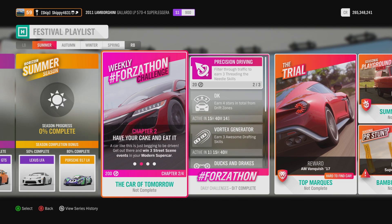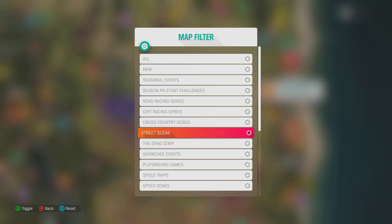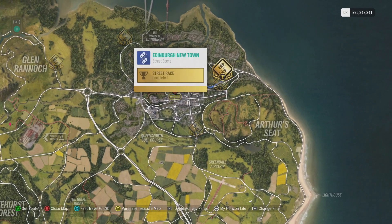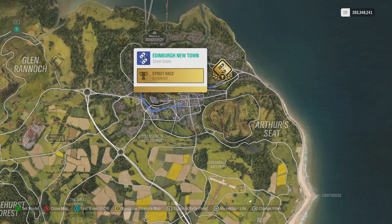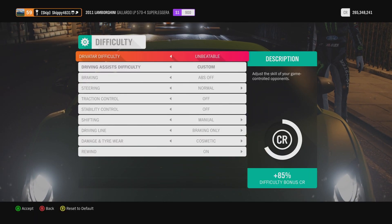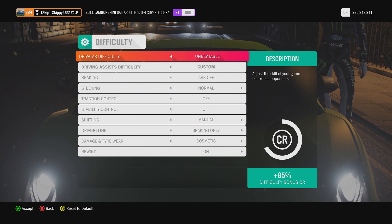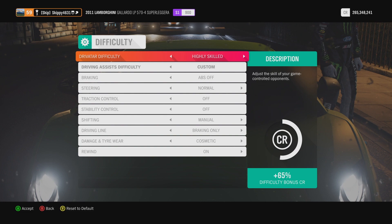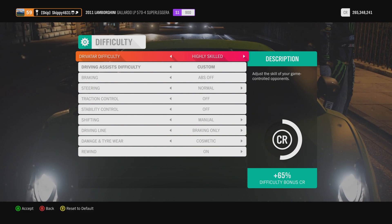Chapter two: Have Your Cake and Eat It. A car like this is just begging to be driven — get out there and win three street scene events in your modern supercar. Head on over to your map and filter by the street scene championships. The street scene races are either dark blue or gold depending if you've completed them or not. I'm going to be going for Edinburgh and Newtown, as it is one of the shorter street scene races on the map. Driver difficulty does not matter, so I'm bringing it down to Highly Skilled — no need to make it any harder than it needs to be.